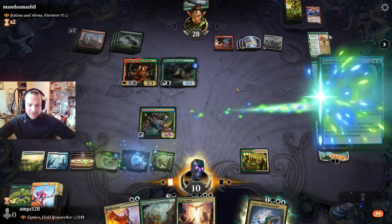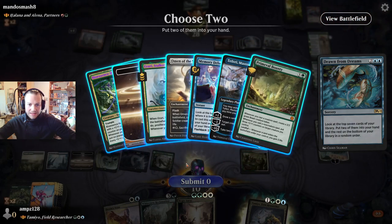Let's draw some cards — we definitely need a land and some blockers. Fave vault.